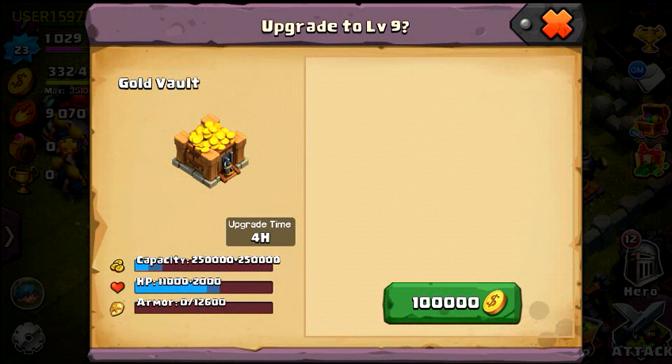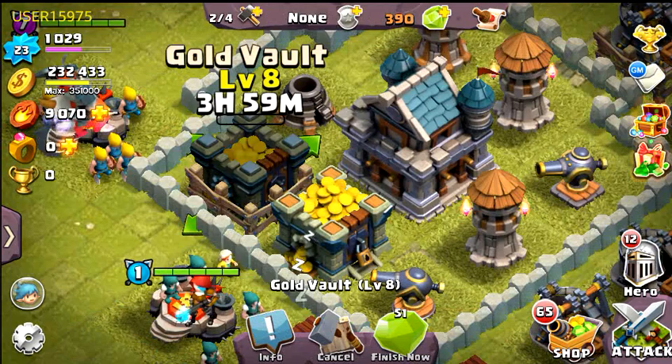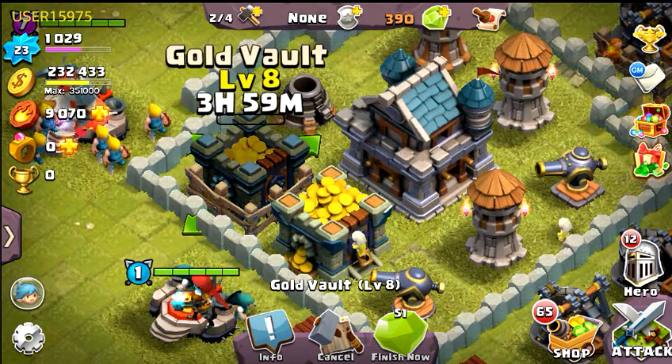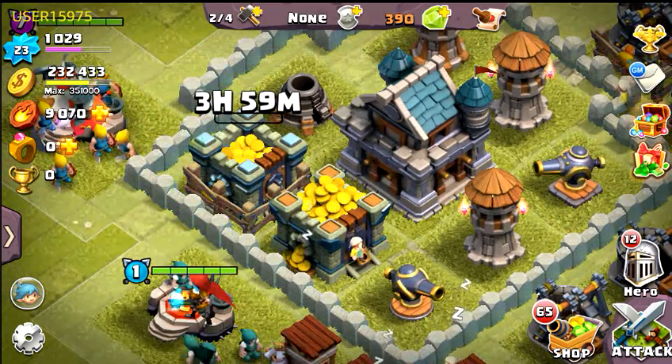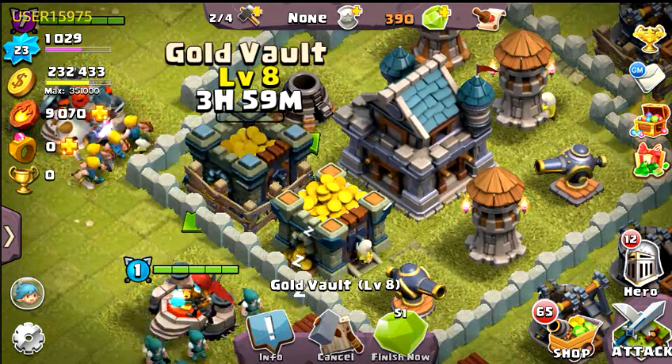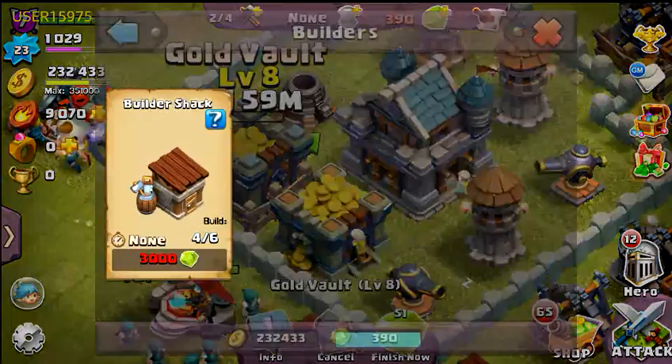For 100,000 gold, this upgrade only takes 4 hours to go from level 8 to level 9. The capacity actually doubles itself, which is amazing. The HP only goes up by a little bit, but that shouldn't matter — by now you should already know to keep your gold vault inside the walls so that when you're getting raided you're not getting raided to death.